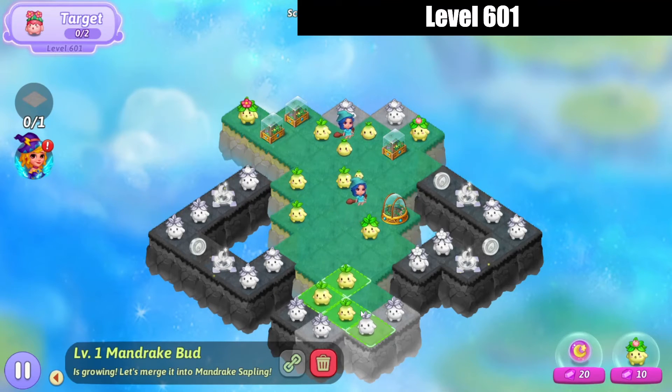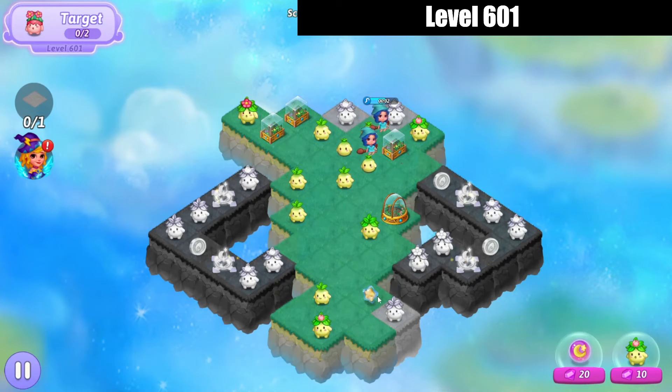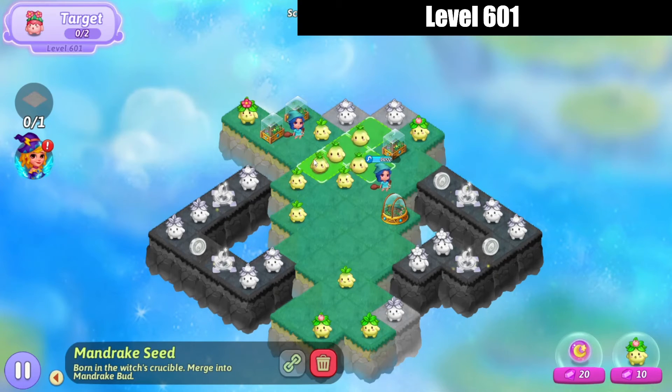I guess we're doing a combo merge with those buds to get in a combo there. We're gonna use that combo — well, that didn't do anything for me, it went right around that little bud. We're gonna bring that sapling down there, then five-merge these guys.